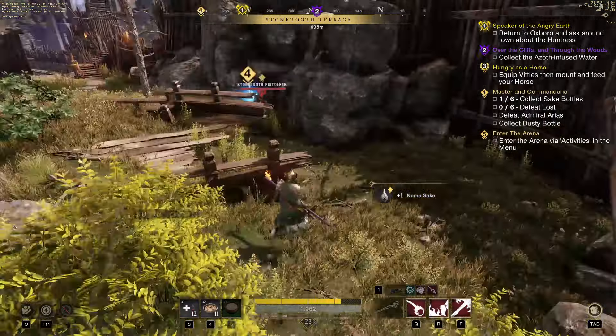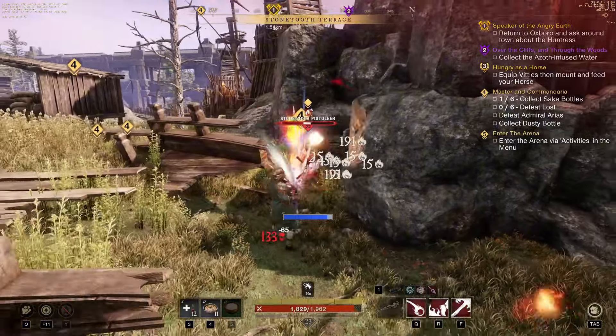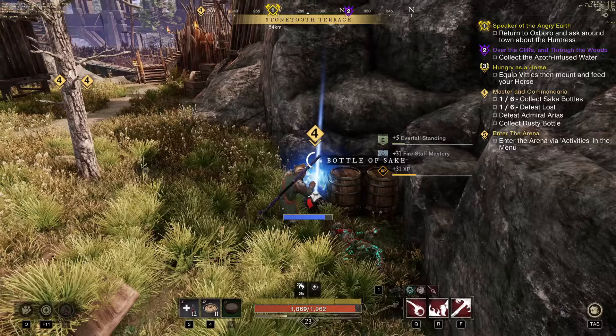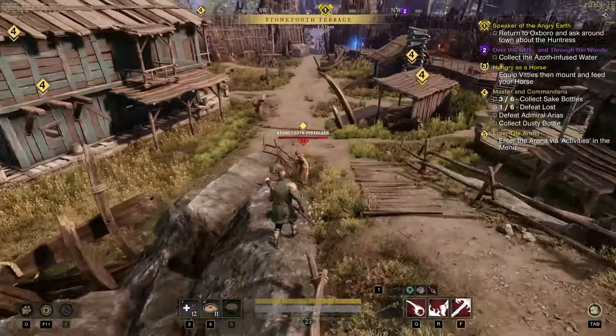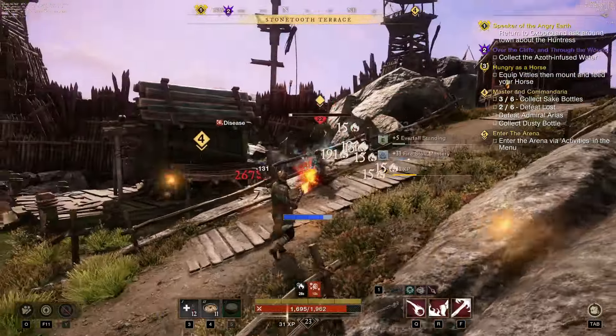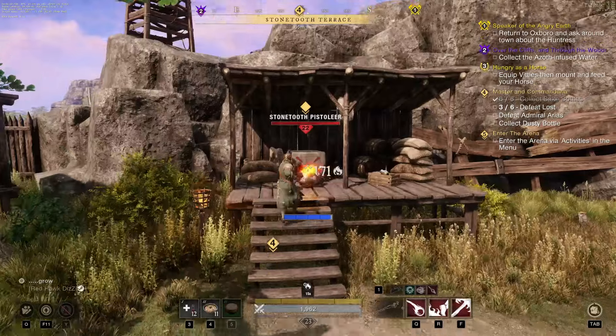Your second weapon can really be anything, but I recommend either the Life Staff for more sustain, or the Ice Gauntlet for damage abilities that you can just set and forget. For the most part though, Flamethrower will melt through enemies so fast you won't need to think about your second weapon. And that's it — now you can go around melting faces with Flamethrower, and all you need to do is spray and pray.